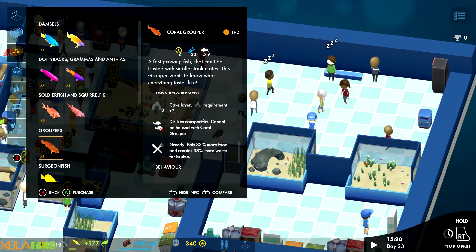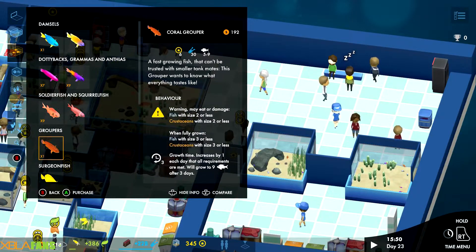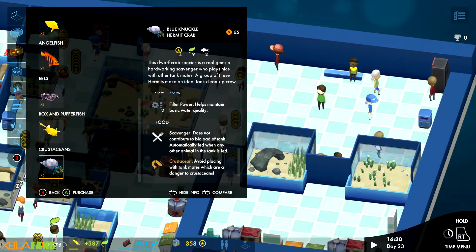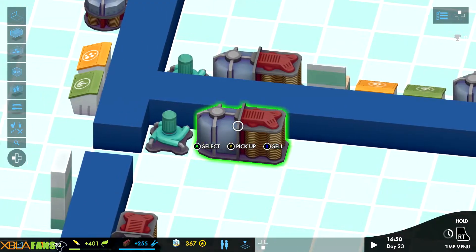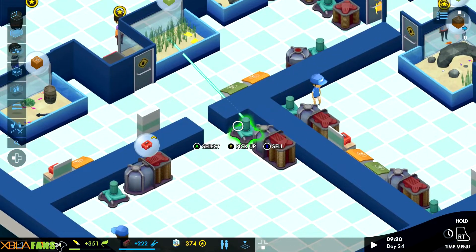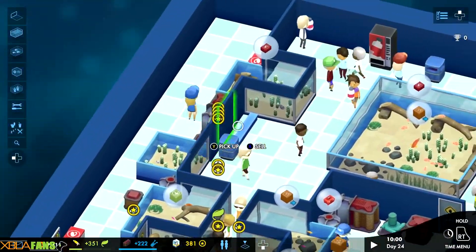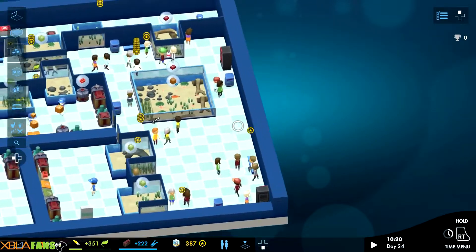Each fish has detailed info — this grouper here has to have caves, he's greedy, dislikes his own species, and there's a warning that he can eat other fish. I just got these hermit crabs which give you extra filtering. I have a filtering and heating unit here and they need to be connected. They also have to be hidden because people don't like seeing them — that's why I got these pumps and glass tanks in the wall so I can tuck the equipment next to it. I got staff taking care of everything.